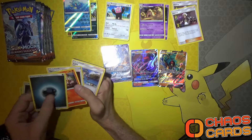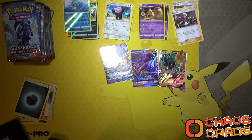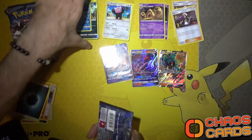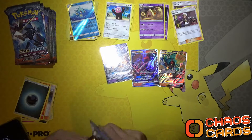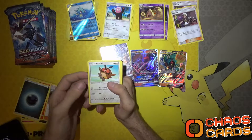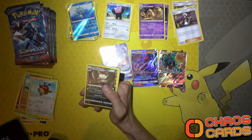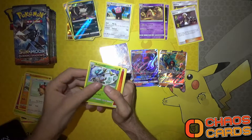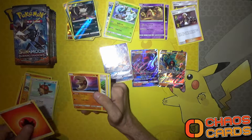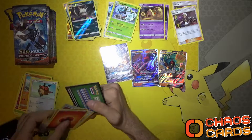Let's see, can we get a Guzma? Nope. But like I said, the more Guzmas we get the more codes you lot get. I'm actually loving this setup, it's a lot better than ones I've had in the past. We've got a Raticate Grimer reverse holo and an Araquanid rare non-holo.